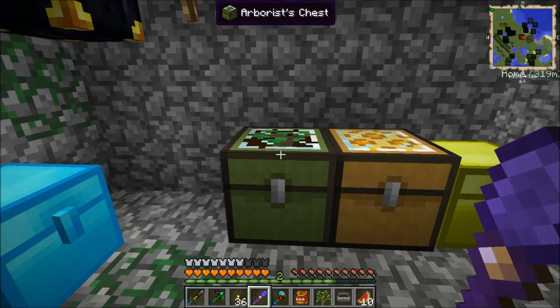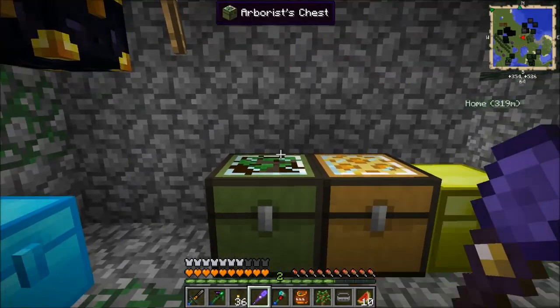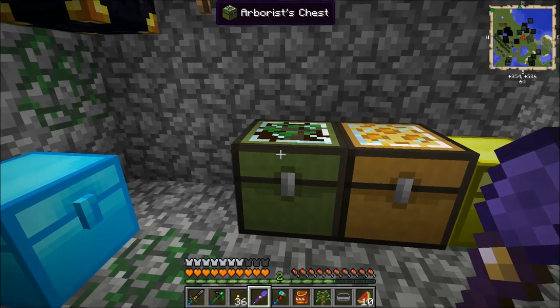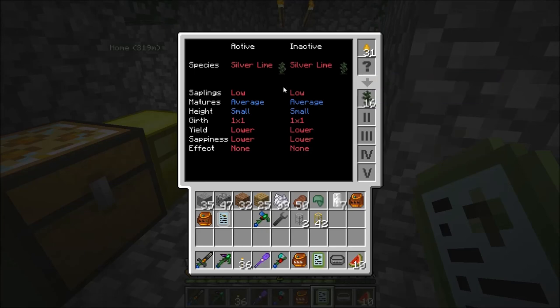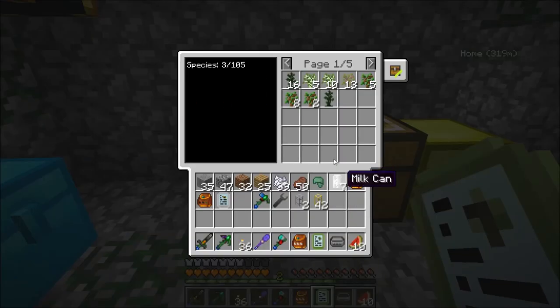Actually, let's take a look here. I went ahead and made the arborist's chest, which is exactly like the apiarist except it's five saplings instead of honeycombs - so you can just use any five saplings. I went ahead and used one of the many oak saplings I had. Okay, I need one of those. That is pure silver lime. Saplings are low, average, small. Sappiness is lower, so it may not do a whole lot.